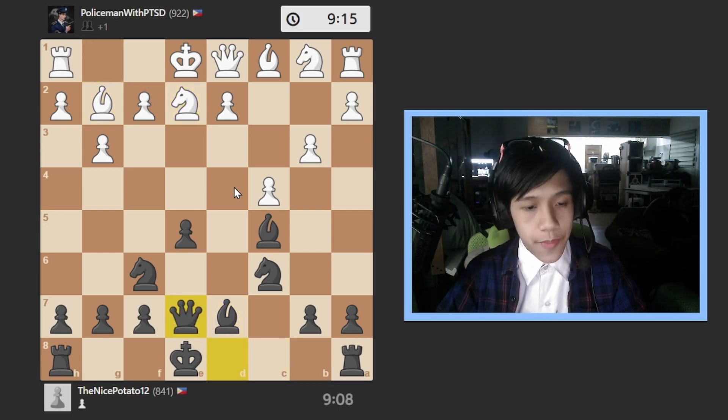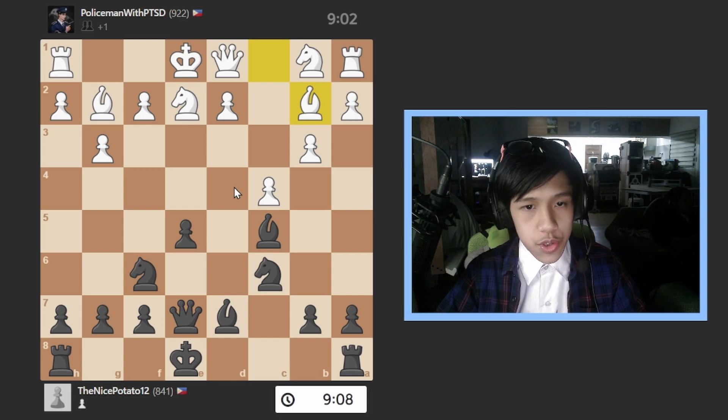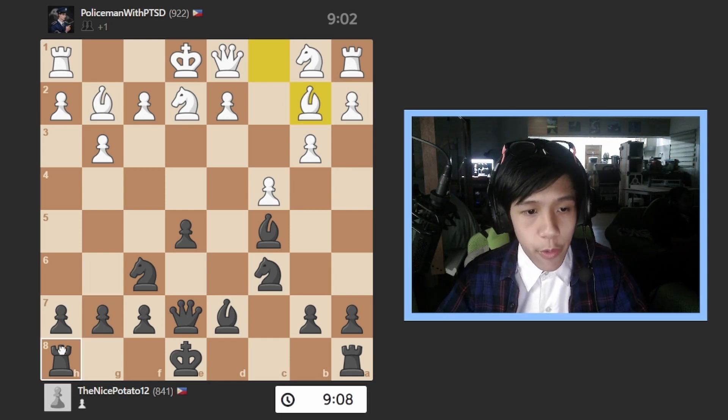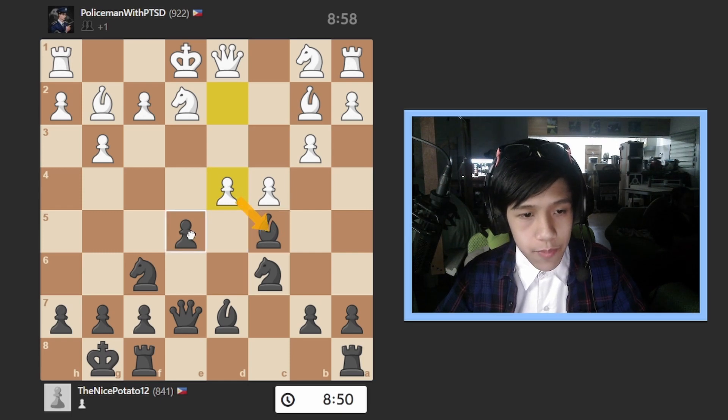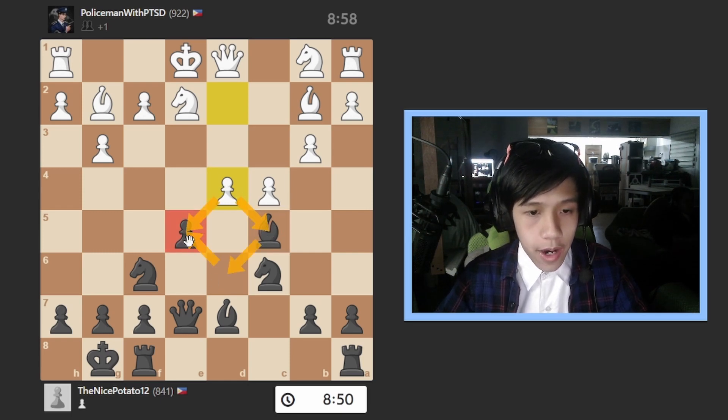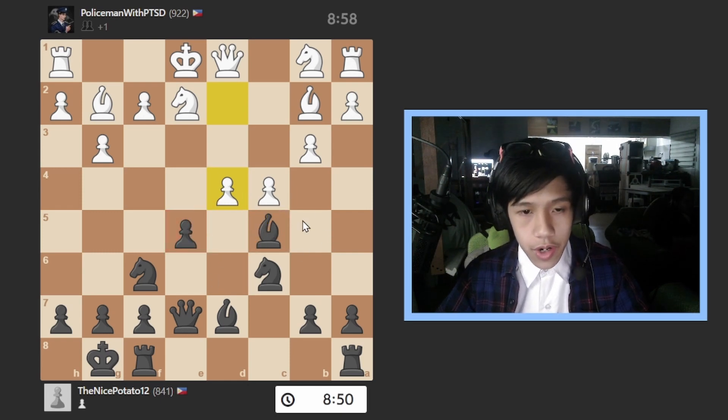I go bishop to d7, he goes knight e2, I go queen to e7, he goes bishop to b2 trying to develop his bishop along this powerful diagonal. I go and castle, he goes pawn to d4 attacking my bishop and my pawn. I can go back here or here.